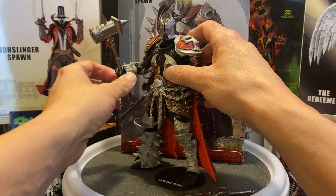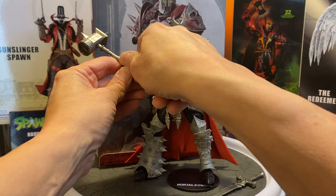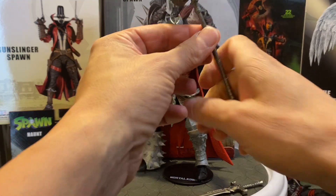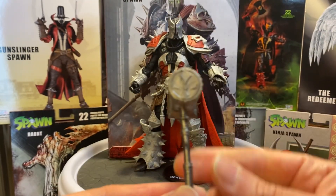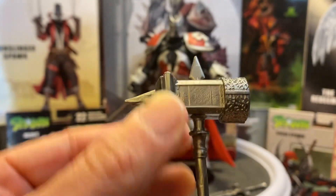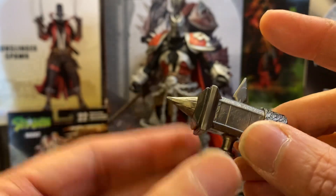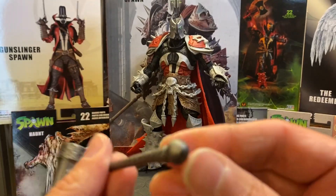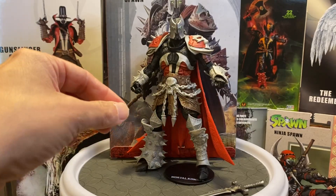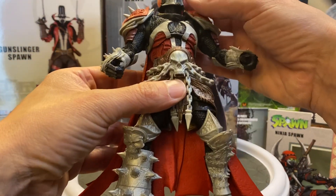Now let's take a look at the mace. Just be really careful — the hands are stiff and not as pliable as some other figures, so heat them up with some warm water before interchanging the weaponry. This looks fantastic as well — you can see the Spawn logo right there. It has a thick solid base with spikes, and they're sharp. There's a little ball on the back, pretty nicely done. I really enjoy it — it looks great.